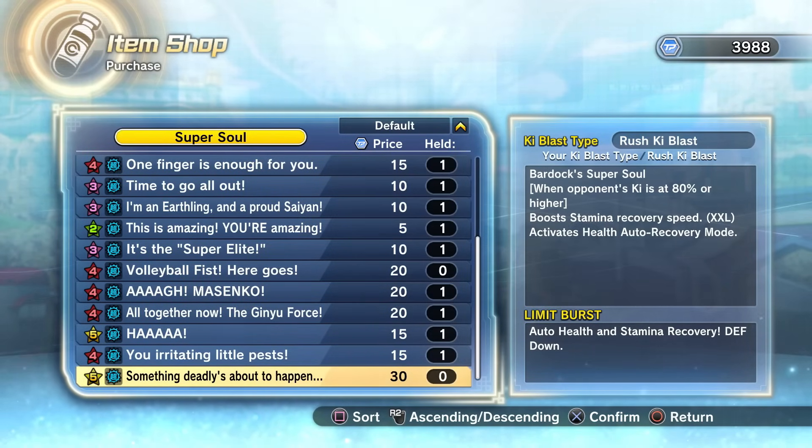In today's video, the one I really want to cover is this super soul from Bardock — "Something Deadly's About to Happen." This is a brand new free update super soul and this is the second time it has been made available to the community. What it does is: when your opponent's ki is at 80 or higher, it boosts your stamina recovery speed by an XXL amount, which is kind of insane, and it also activates health auto recovery mode.